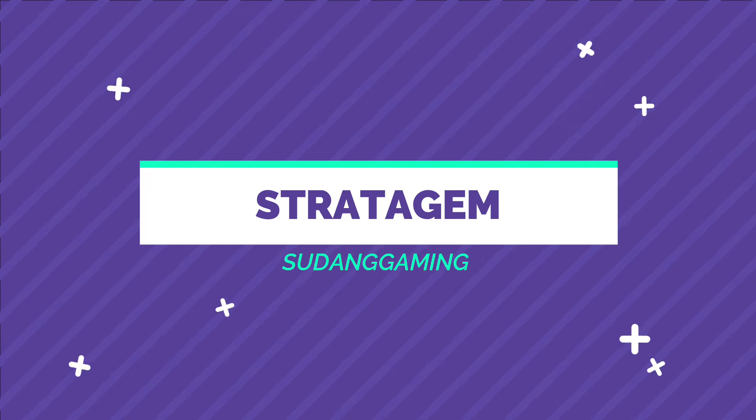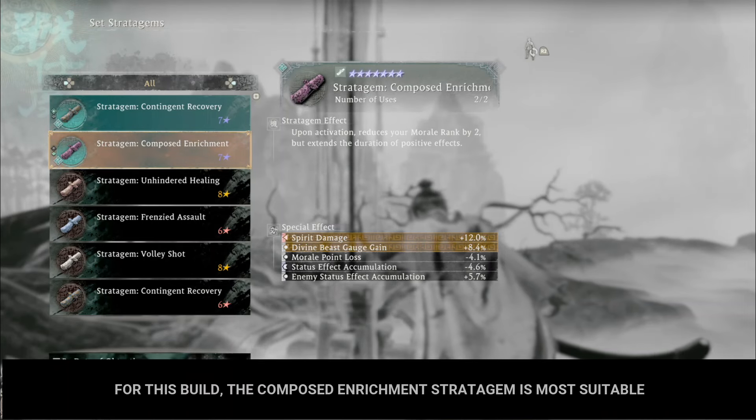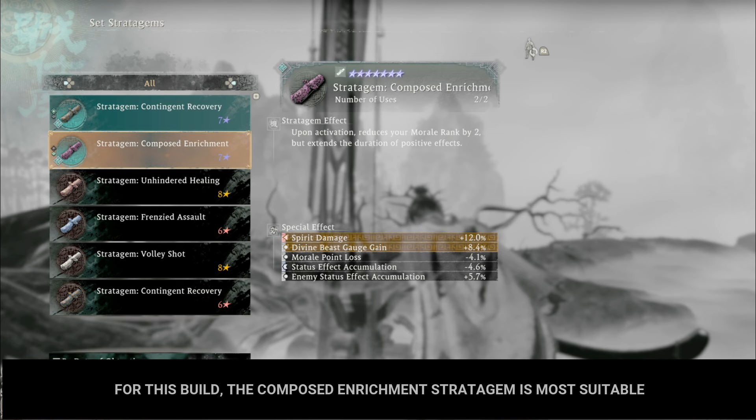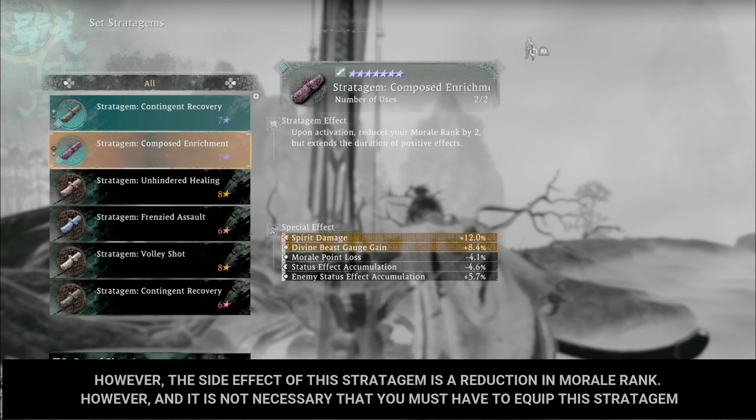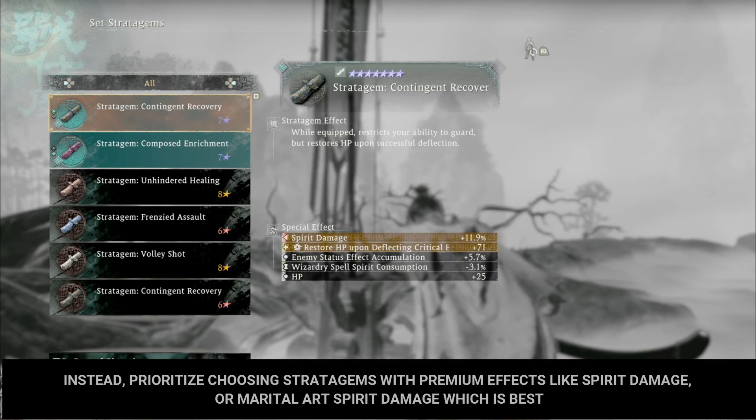Next is choosing the stratagem. For this build, the Composed Enrichment stratagem is most suitable. This stratagem has effects that extend the duration of positive buffs, including Tai's Primordial Principle Heavenly effects. However, the side effect is a reduction in morale rank. Alternatively, prioritize choosing stratagems with premium effects like spirit damage or martial art spirit damage, which is best.